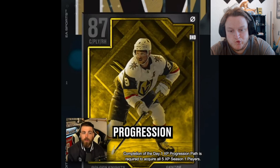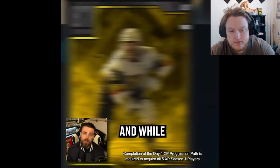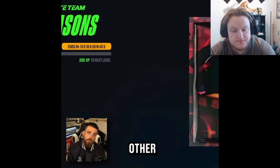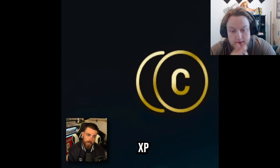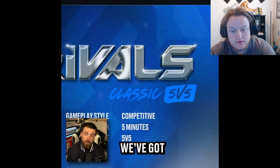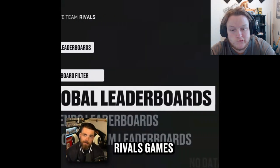Clearing the day one XP progression path will net you an 87 overall XP Jack Eichel card. We got to get to that — we're doing that. Also coming to HUT Rivals, we've got an all-new dynamic leaderboard that will track all of our Rivals games. Oh, sweet.